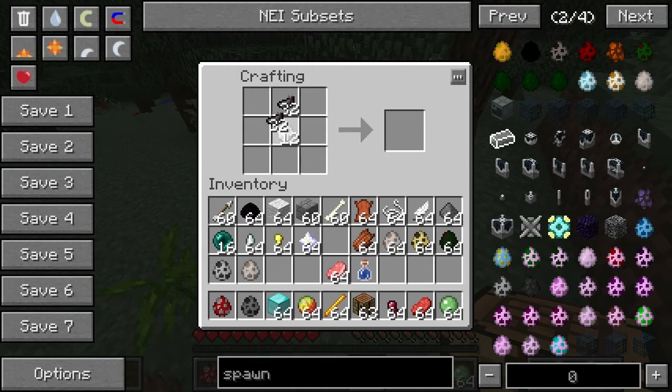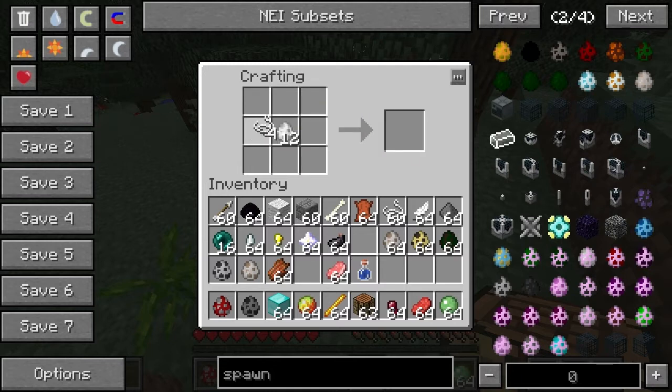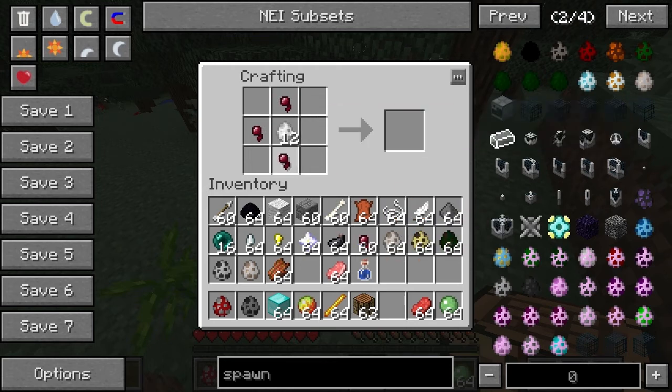I'll just briefly check most of them to try and get through them. There's the squid. The rotten flesh is, as you can imagine, a zombie. And the string is a spider. And for the cave spider we will need to use a spider eye — perhaps spider eye and fermented spider eye.